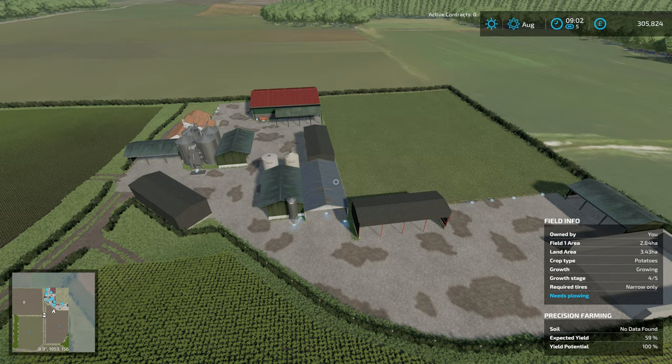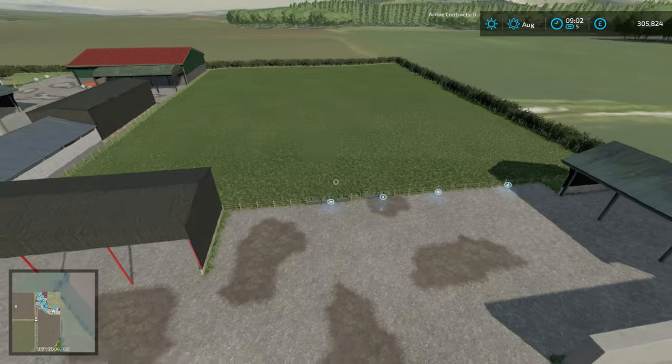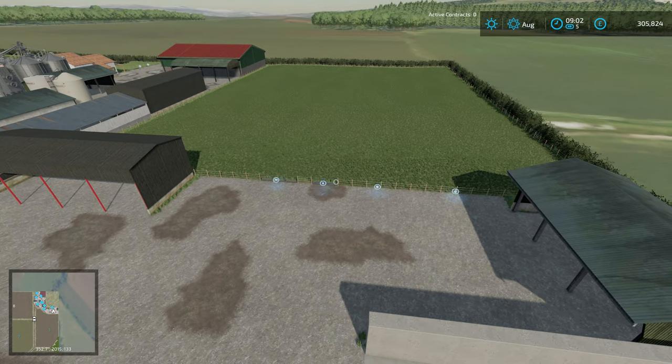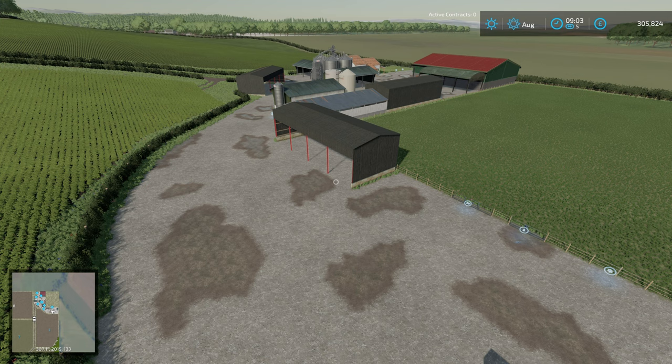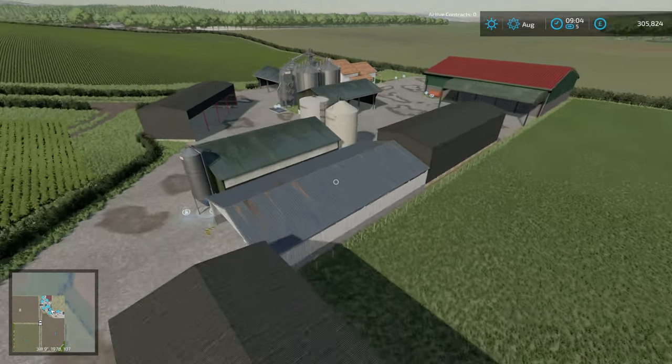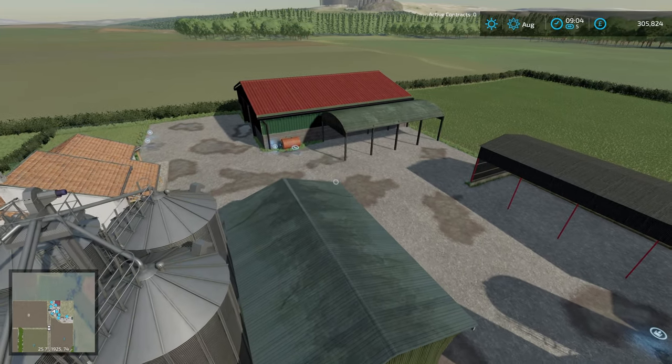We've got cow pasture here which can hold 150 cows — we've got about 70 at the moment. I will be making use of this during the summer to graze the cows; pretty sure grazing is enabled. Cavalier Roy is pretty good at that. Also, thank you to Cavalier Roy for sending me the latest version of this map — I think this is the version that will be going to Mod Hub.